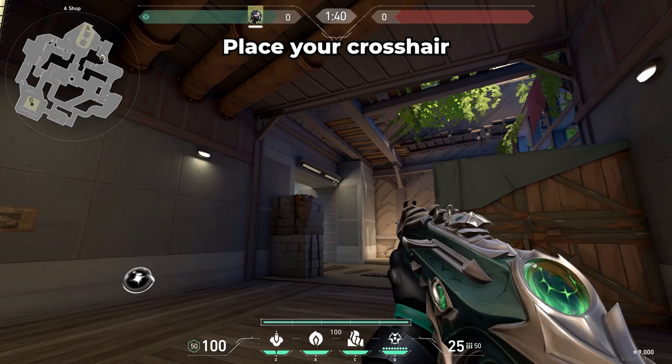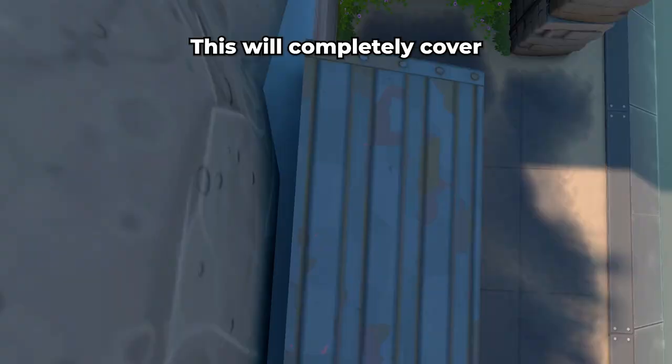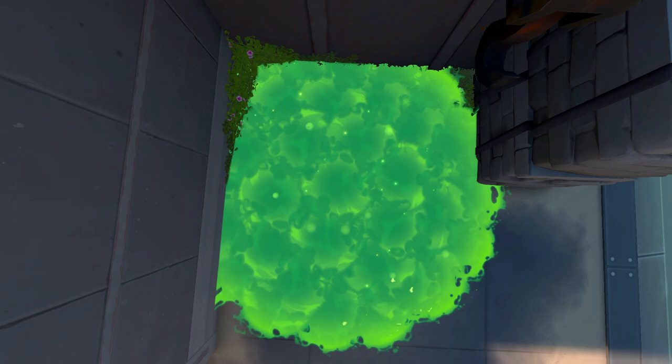To molly the close left corner as you're hitting A site, stand in front of this poster. Place your crosshair on the bottom right corner of these overhead lights, and take a step forward as you shoot the Snakebite. This will completely cover the close left corner and flush out any enemies playing there.